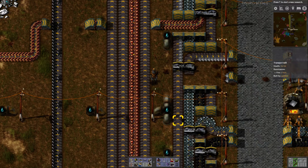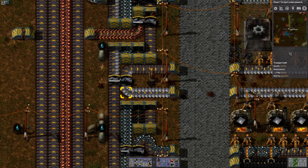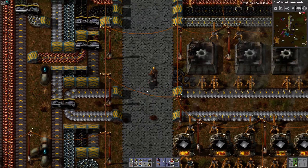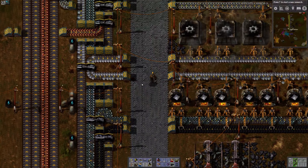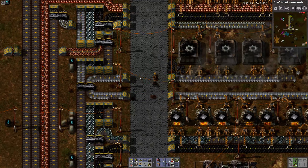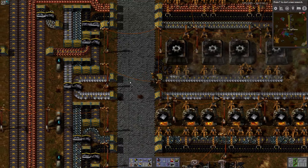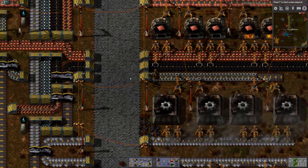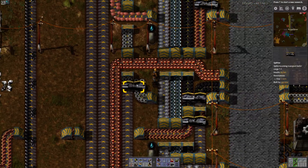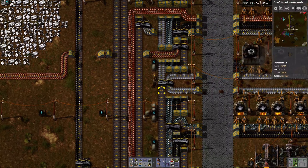So we have iron plate coming up into the splitter, and half of it goes this way and half of it goes that way. Then the half comes down here — I leave a little room for me to run up and down, and later on I might have a car. This is the maximum distance for the level one underground belts, and in vanilla Factorio that's the maximum distance for any belt. You just pull it off here, have your little factory process, and bring it back on. Then you bring the product and basically pipe it up onto the belt — and if you had product coming up, this would be joining with it, so you'd be resupplying whatever stock was already there.